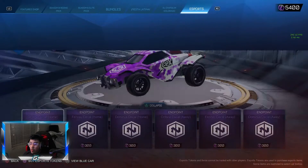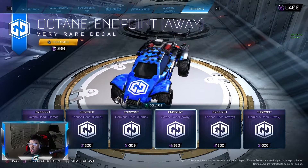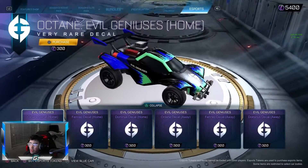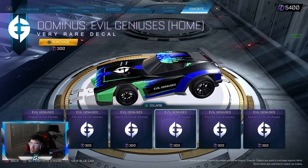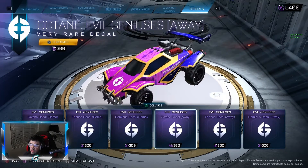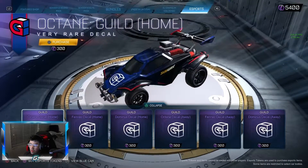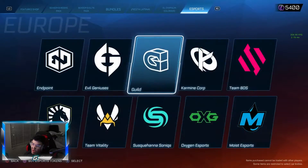Here we are in EU, starting off with Endpoint. I like the little hexagons - it's kind of like a Black Market but just small little hexagons all around it. Not bad, I like the pink color there. EG - I think this one looks pretty cool, it's a real slick design. I could see myself using this. The Away is okay. Guild - they pretty much kept it pretty by the book, nothing really out there, pretty standard.